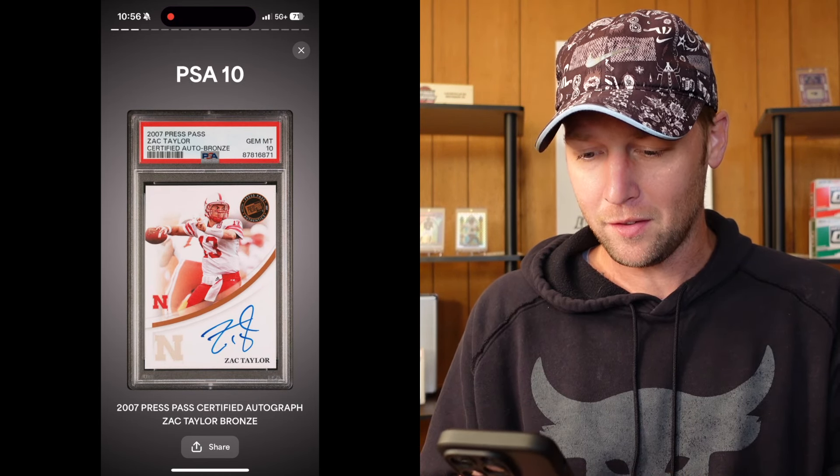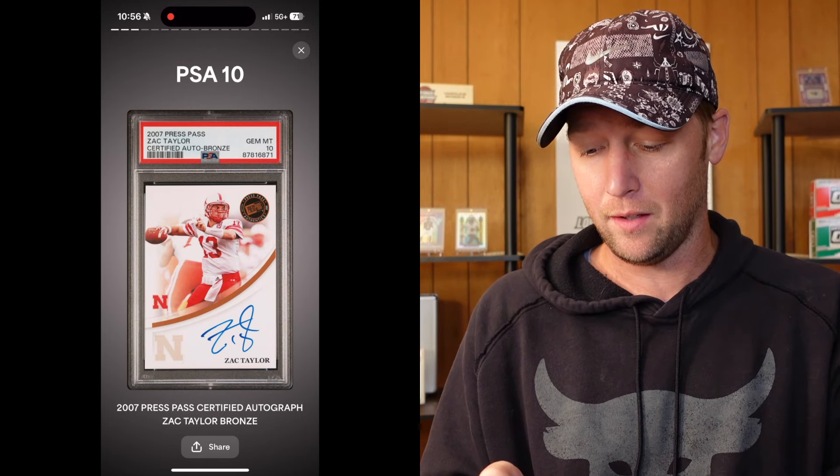Then we have a Rome Odunze — that's going to be a PSA 9 on the Bowman Chrome Yellow. And then we have another PSA 10, a Zach Taylor 2007 Press Pass — PSA 10 on that one. And then I think the next two are both Jordan Travis cards: a PSA 9 on the Bowman U Best Elements Auto, and then a thicker one — I believe a Jumbo Patch Auto — Jordan Travis, and that one got an 8. That's kind of expected on a card like that; going to be very hard to get a 10. So that does it for the cards that are not mine.